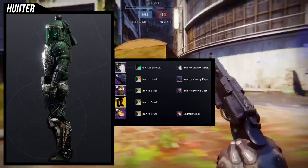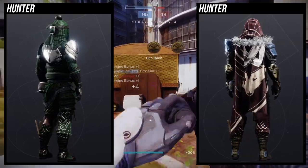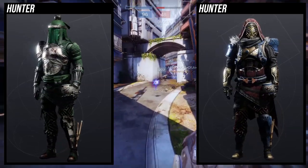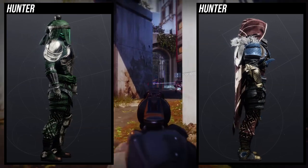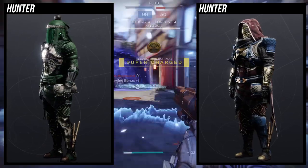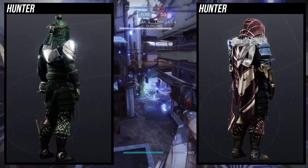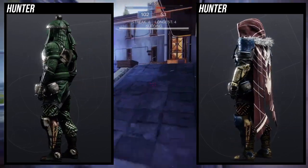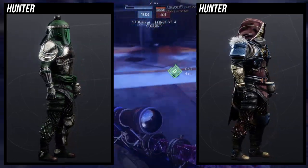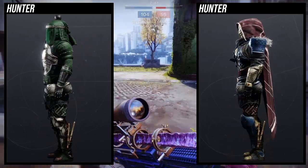The chest piece is also very Japanese-themed. A lot of these pieces are interchangeable — for example, if you don't like the Iron Fellowship Vest but you like the Predatorian ornament, you can swap those and it'll still look amazing. Instead of the Iron Forerunner Mask you could use the Iron Truage Cask, but personally I wouldn't because it clips with the La Goddess Cloak at the top. A lot of the pieces that go well with these boots are from previous Iron Banner seasons and are currently unobtainable.